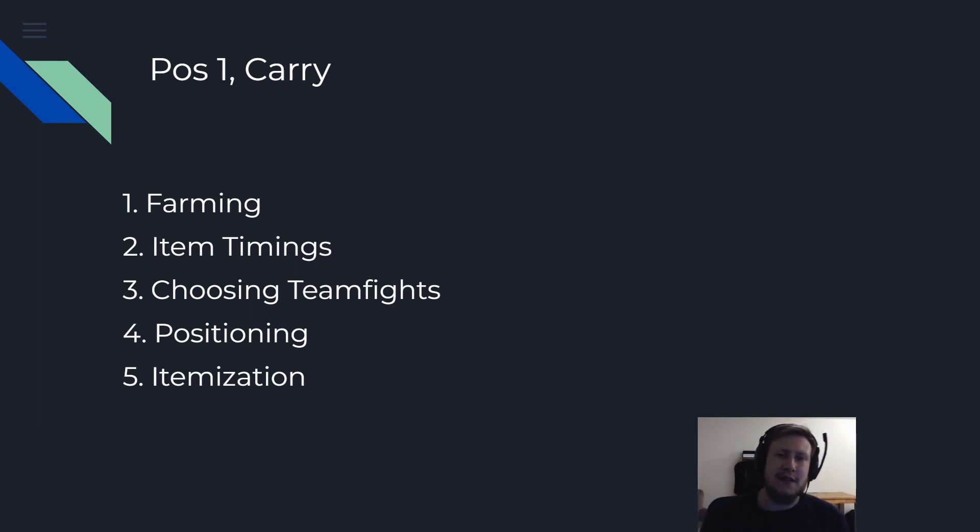Choosing teamfights is super important as a carry. If you choose two or three wrong teamfights — joining bad fights or not joining good fights — then your probability of losing the game is super high. Being determined and knowing what to look for in teamfights is very important. Positioning comes next — even if you have the perfect teamfight, if your positioning is garbage, you are just dead and your damage output potential is just gone if you blink into a Chronosphere or a black hole.